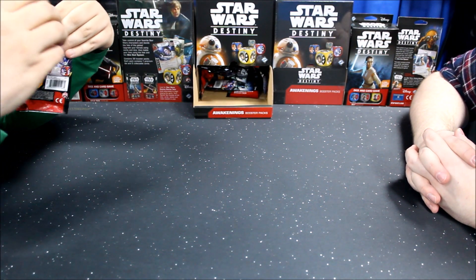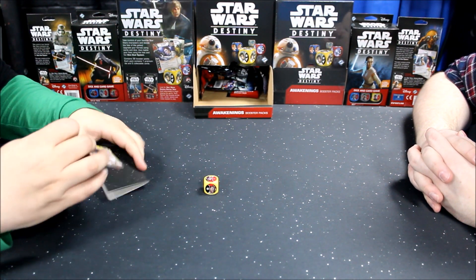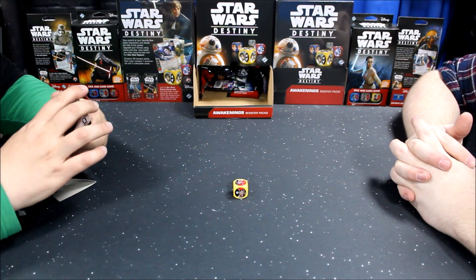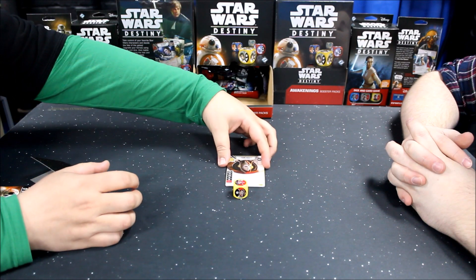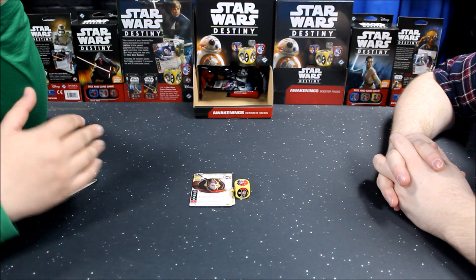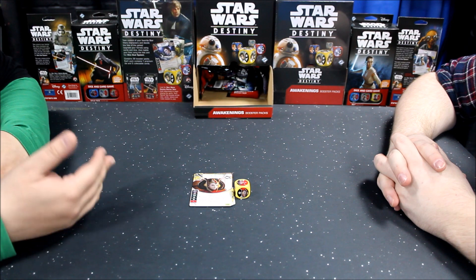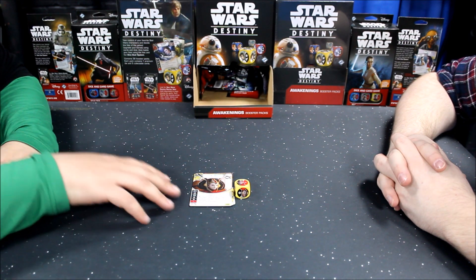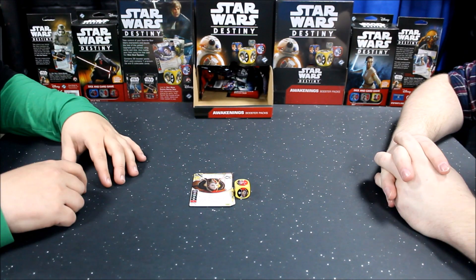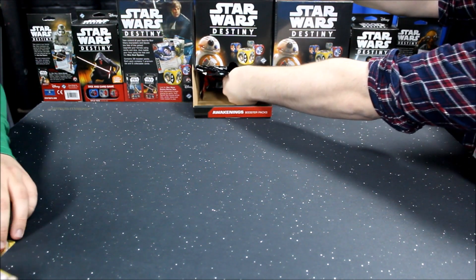I've already got Vader — slightly frustrating, only because I traded for this the other night. So I've got another Padme Amidala. She's an interesting player. For anybody familiar with Magic: The Gathering mechanics, Padme can do what they call milling. One of the win or lose conditions of Destiny is your opponent having no cards left, and Padme's special is that she discards through the opponent's deck — basically just burning cards. Unfortunately that's my third Padme.